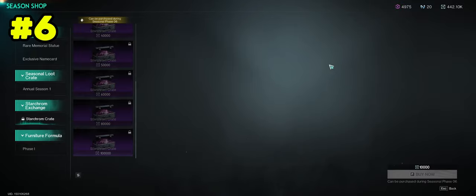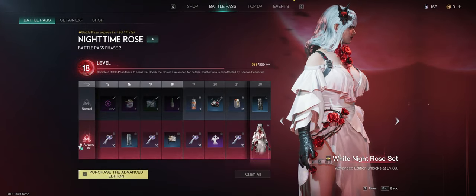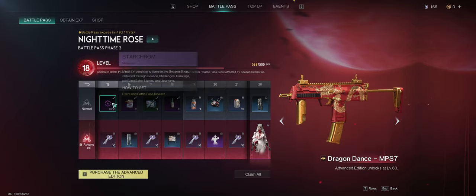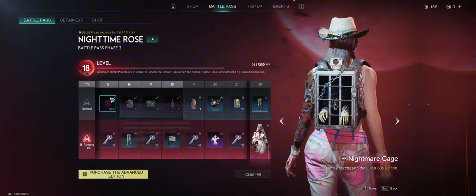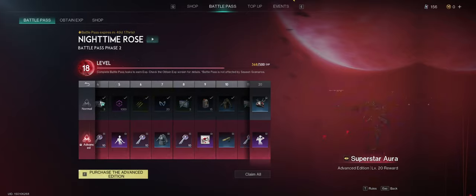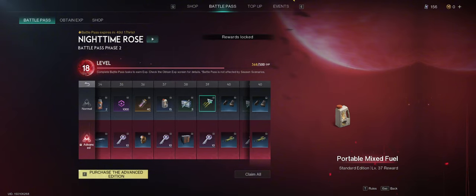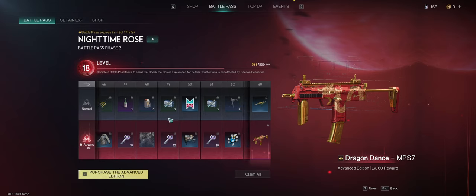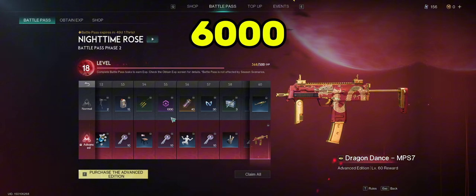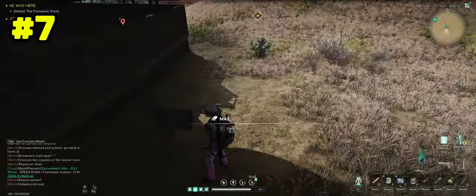For the next one, it's going to be pretty straightforward. Go down to your battle pass — whether you bought it or not, as you're leveling up you're going to be able to get some Star Chrome. You get them at level 5, 15, 25, 35, and 45. You get about 6,000 Star Chrome from your battle pass.